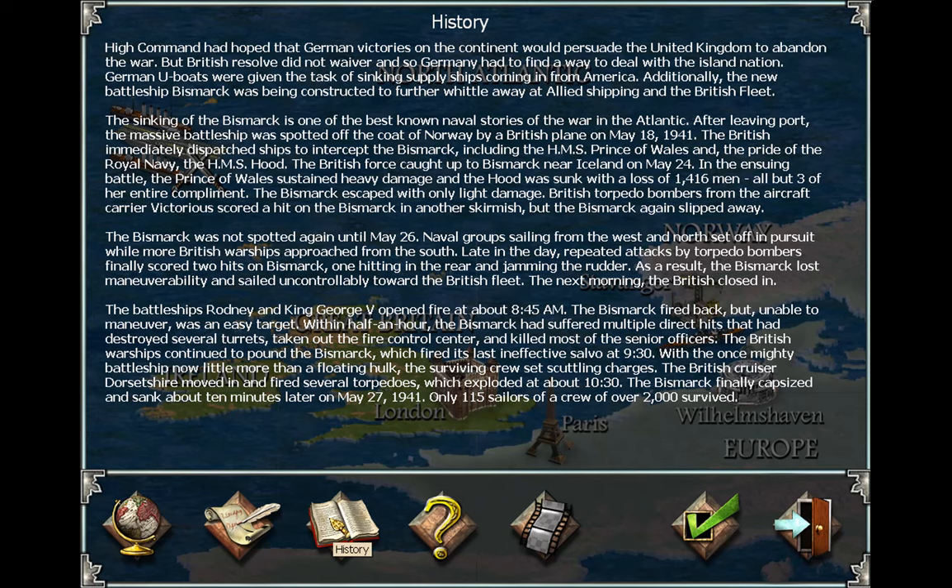As a result, the Bismarck lost maneuverability and sailed uncontrollably towards the British fleet. The next morning, the British closed in. The battleships Rodney and King George V opened fire at about 8:45 a.m. The Bismarck fired back, but unable to maneuver, it was an easy target. Within half an hour, the Bismarck had suffered multiple direct hits destroying several turrets, taken out the fire control center, and killed most of the senior officers. The British forces continued to pound the Bismarck, which fired its last effective salvo at 9:30 a.m. The British cruiser Dorsetshire moved in and fired several torpedoes at about 10:30 a.m. The Bismarck finally capsized and sank about 10 minutes later on May 27, 1941. Only 115 sailors of a crew of over 2,000 survived.